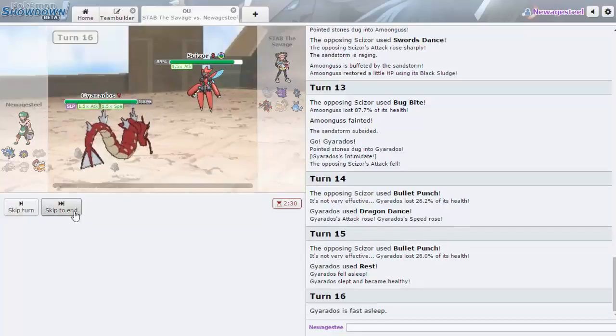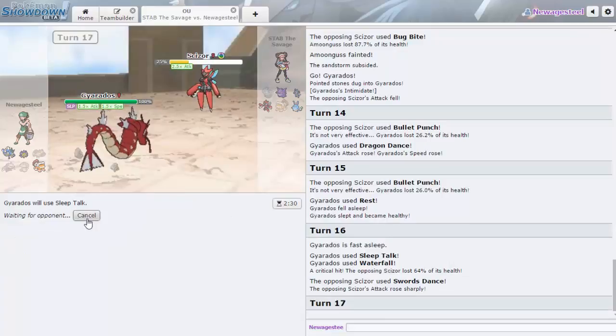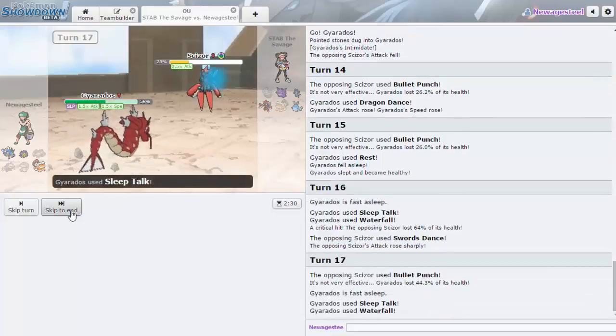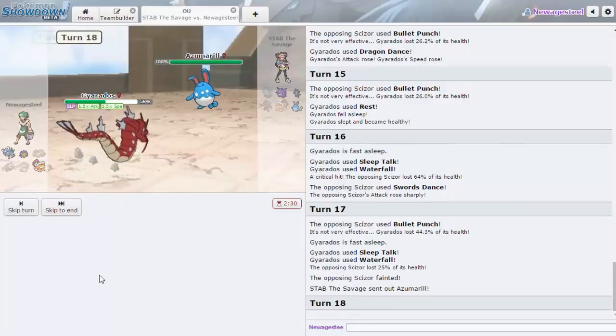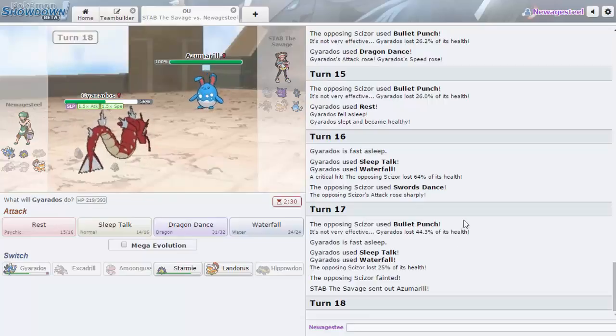That's luck right there — he still can't do that much to me. Come on Gyarados — one more Waterfall, that's all we need! Yes! We wake up next turn. We can Mega Evolve, Gengar dies. We have to go Azumarill here though. Gyarados Waterfall at plus one does decent damage but not enough to knock it out, and if it gets to plus six... Aqua Jet can't knock me out, or Knock Off.